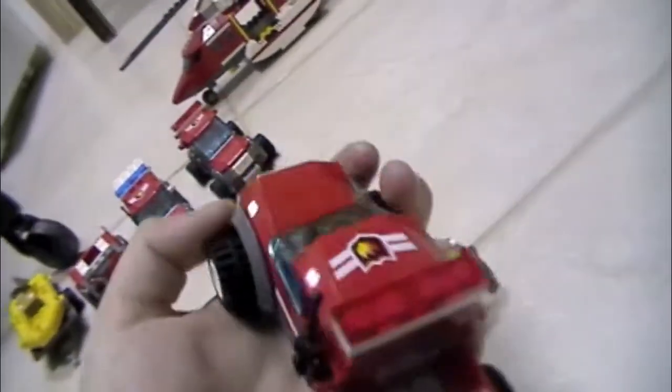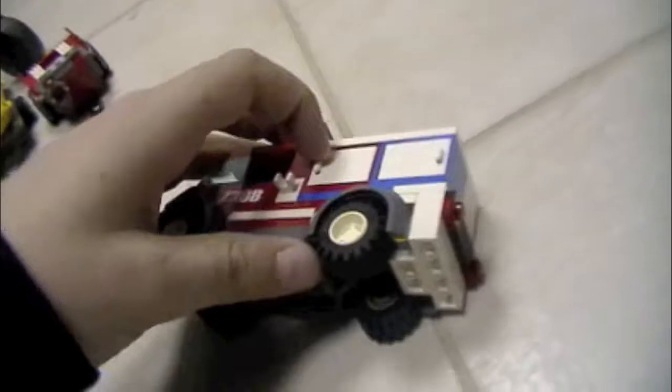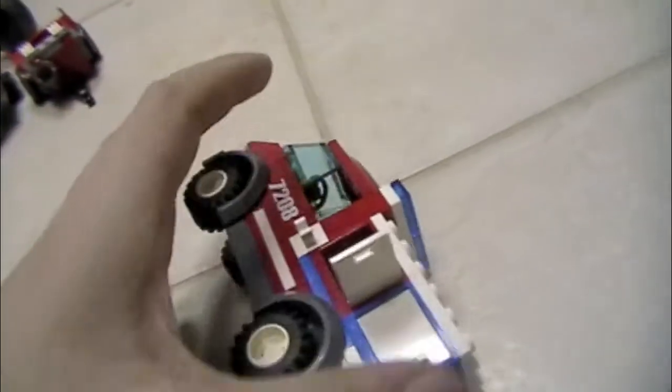I'll just do a quick overview of the other engines. This one is as it was a while ago — nothing changed. This one I just added two turn lights, and you've got a generator — I might put that in there. You've got the battalion chief, same as before. I'm not sure what this one is yet — I just kind of put cabinets on it, and it's probably just going to hold a couple extra SCBAs and stuff.